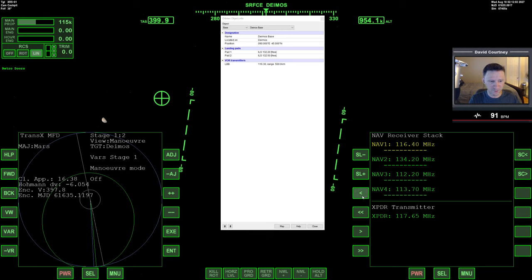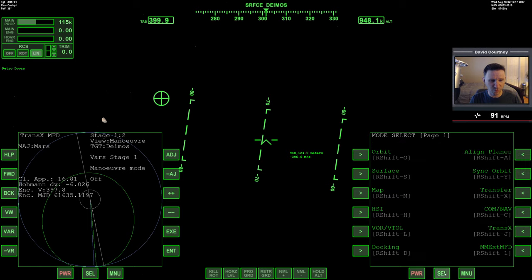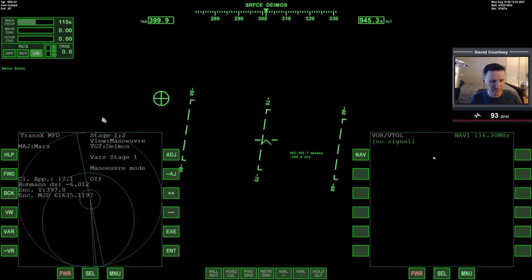That'll be 116.30. Then landing pad one I'm going to set for Nav 2 — that's the larger landing pad, should be big enough to hold the XR5 without looking really silly. We can bring up VOR/VTOL on that side, and this will come on when we're down to 500 kilometers. That'll be a good time to do another mid-course correction. Let's warp time forward and stick with 100x for now.